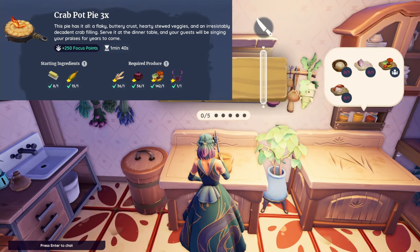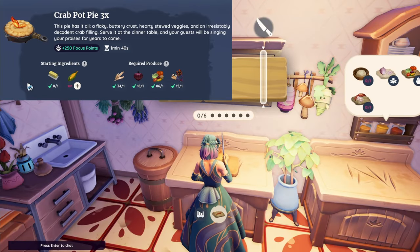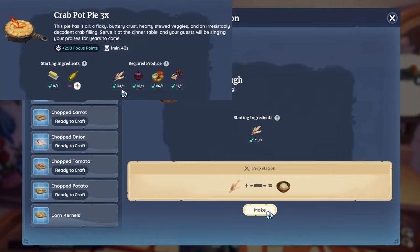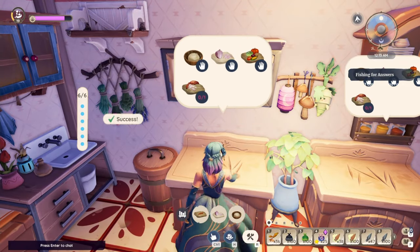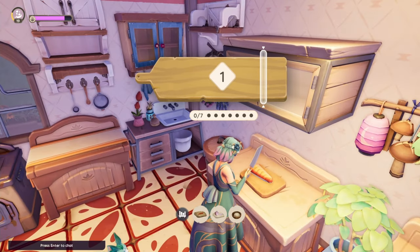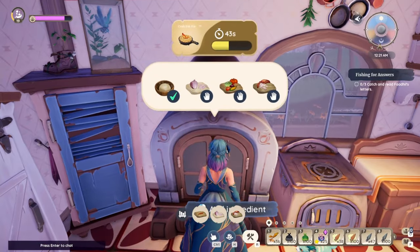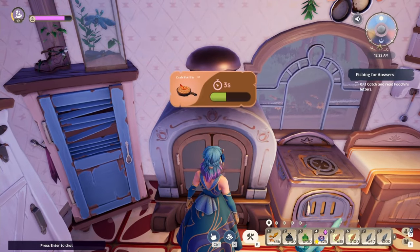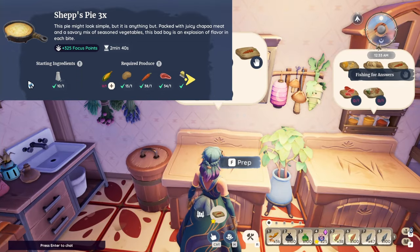For the Crab Pot Pie, you can use a butter and a corn to start. It also takes wheat, onion, a vegetable, and any crab — in my case I'm using purple crabs, but you can also use vampire crabs or normal crabs, and there are plenty of them available.